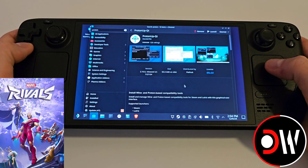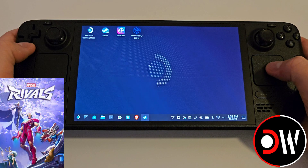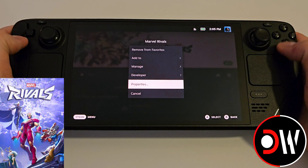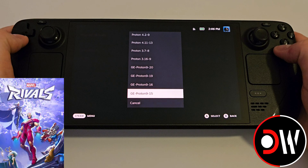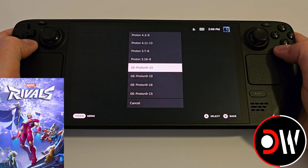We want to go ahead and close this window and close the Discover Store. Once that's done we need to return to Gaming Mode. We want to select Marvel Rivals, go over to the COG symbol, Properties, go down to Compatibility and we want to assign GE Proton 9-2-0 that we just downloaded.